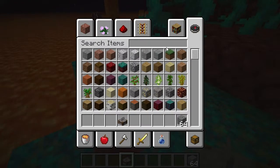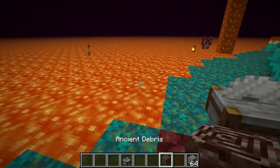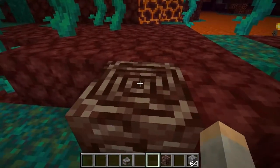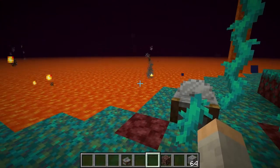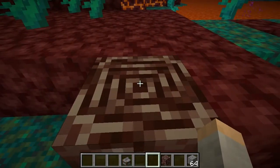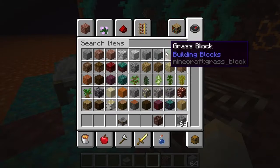Now, what you also need is to make a netherite ingot. The way you find it — I just pulled out what's called ancient debris. What you need to do is go mining for the ancient debris, which you find in layers. You typically find it in the nether. You go mining until you find them and you have to use a diamond pickaxe on them, and they're kind of rare. But all you need is four of them.